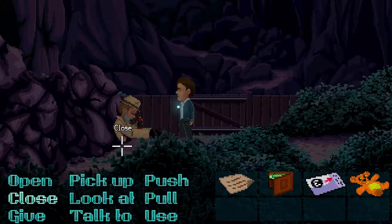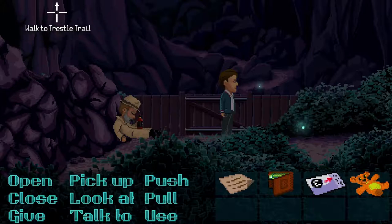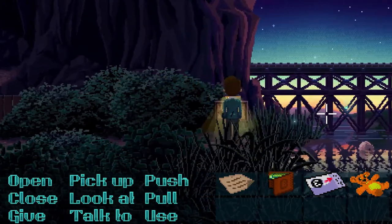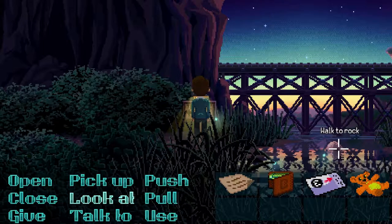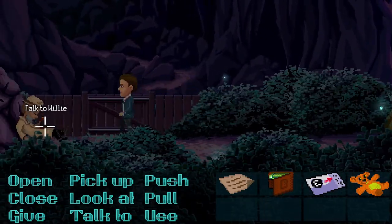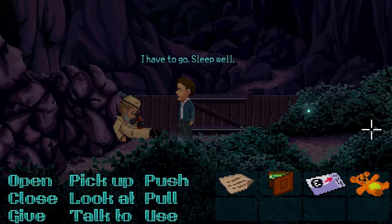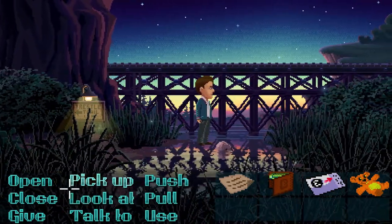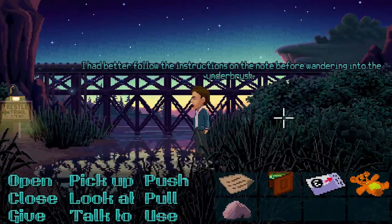What are we pulling? No, I don't want to pull anything. Oh, it looks like we get an arrow if we go this way. Is there anything else? Walk to trestle trail — I don't want to do that. I'll go this way. Bye, Willy. Walk to the sign — can we look at the sign? 'Trestle Trail to Thimbleweed Park, 1.7 miles.' I want to go back and see if I can take that bottle from him. I'm going to explore everything. Can I pick up this rock? Oh, I have a rock now!